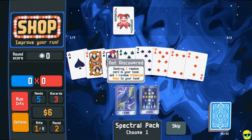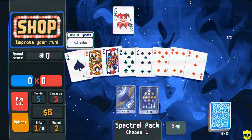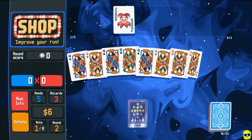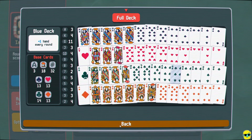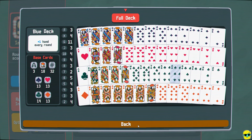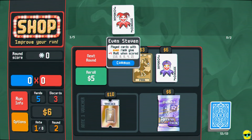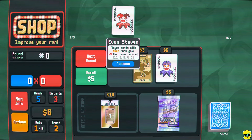This other card — 'kill a random card and add two random enhanced aces' — is good, but it doesn't synergize with our even joker. Aces are so good it doesn't necessarily matter, but I'm going to try this. We did not get an even rank to go with Even Steven, but now look at our deck — we have 11 queens. The Even Steven joker was only a four or six dollar joker, so you're not committed to it for the rest of the game. If we want to get out of this, we can just sell it and change our plan.